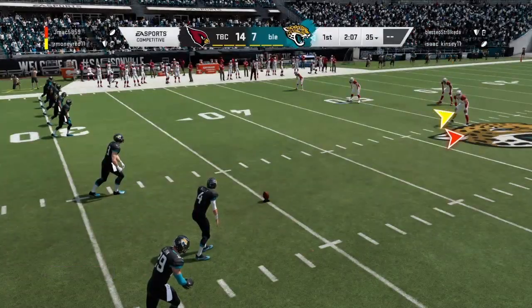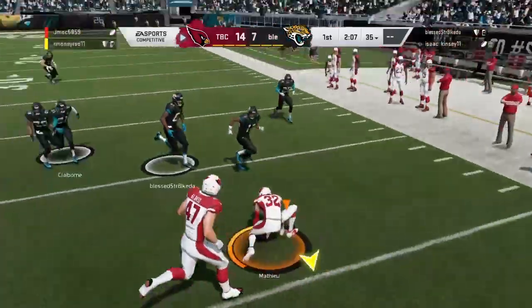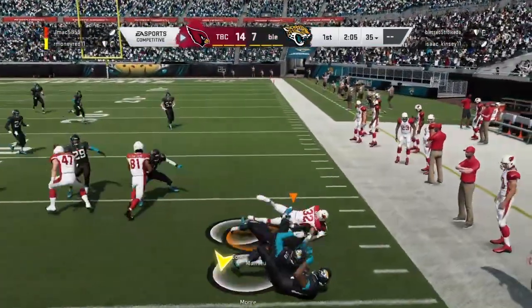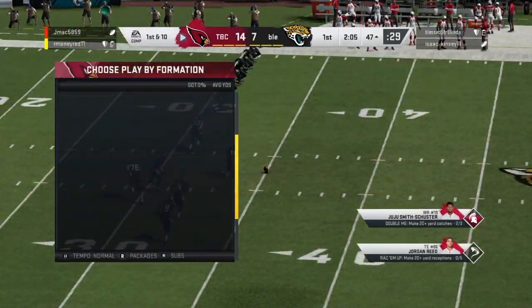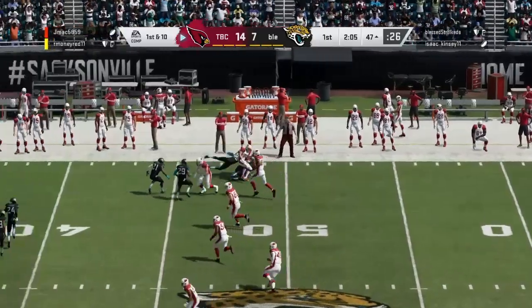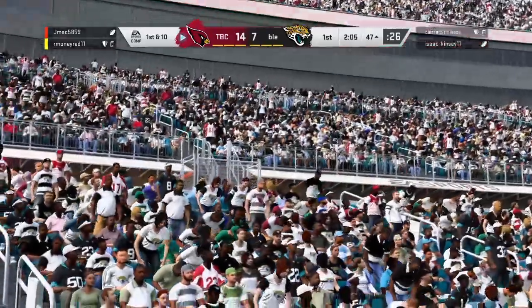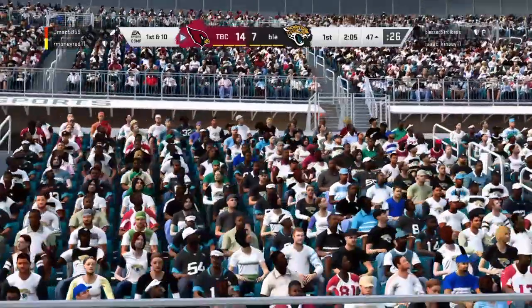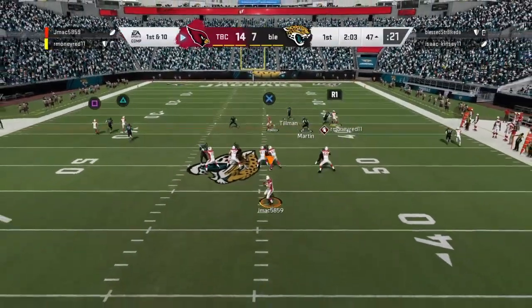These guys are coming out here with an onside kick and we get that with Tyron Matthew. I don't know why they came out onside kick — we weren't even in onside formation. Thanks for the good field position I guess, makes it easier for us to score again.